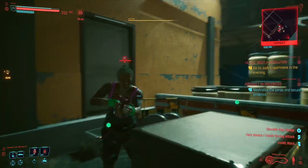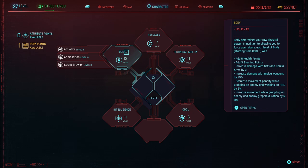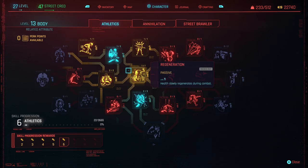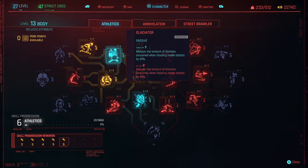Now let's talk about attributes and perks. My body is at level 13 with Street Brawler at level 8. Keep in mind that if you plan on going in fists flying, it's good to have reflexes at a decent level as well — mine are currently at 7. The higher your reflexes, the faster you swing attacks while also dodging. For the body attribute under Athletics, the perks I'm focused on are Regeneration, Invincibility, Steel and Chrome, Gladiator, and Cardio Cure. These perks help you last much longer in fights, with Steel and Chrome being great for increasing overall melee damage.